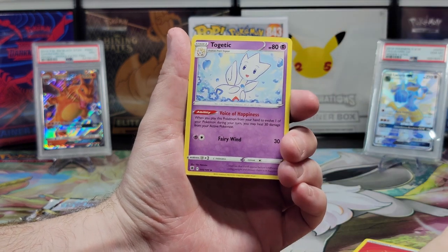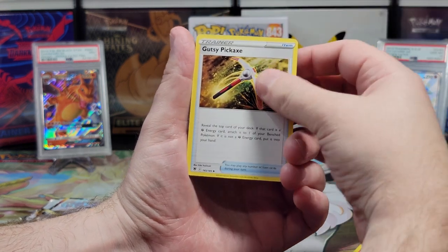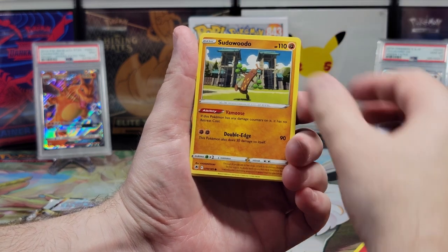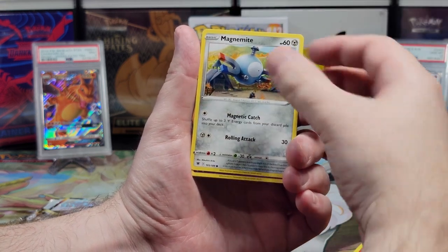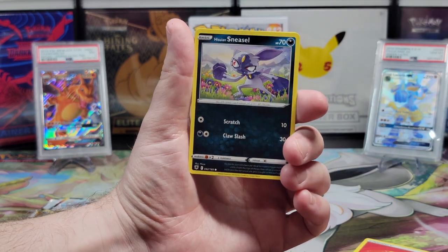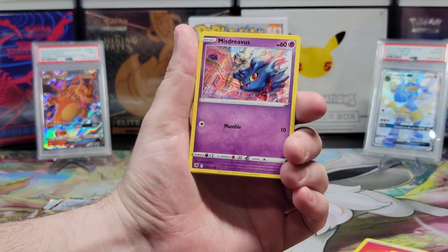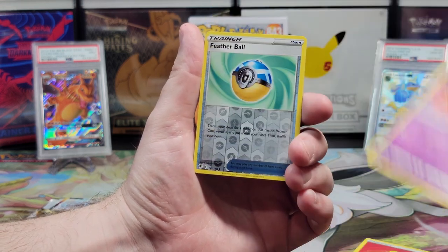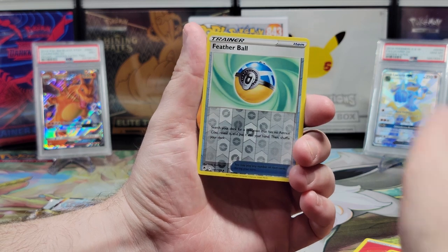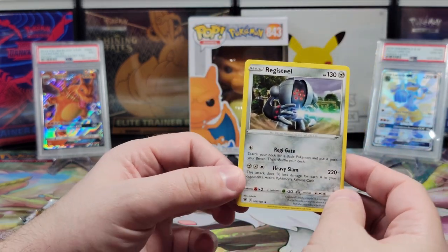We have a Roxanne, a Togetic, a Gusty Pickaxe, a Surururu, a Magnemite, a Ralts, a Hisuian Sneasel — I hate this Pokemon's design, I really do, I like the original so much better — a Misdreavus, a Feather Ball, and a non-holographic Registeel.